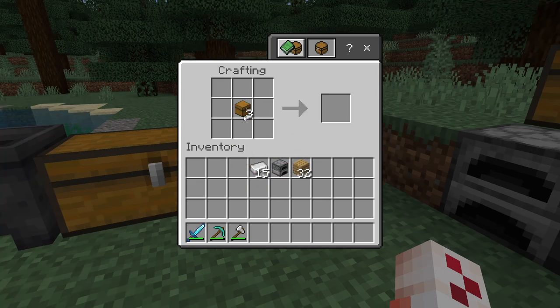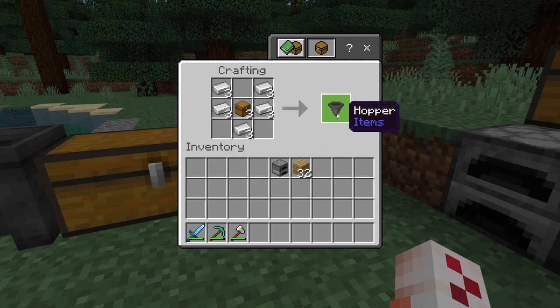Then to create your three hoppers, place three chests. You're gonna need 15 iron — five bits of iron per hopper. Just place it like so and that'll create three hoppers.